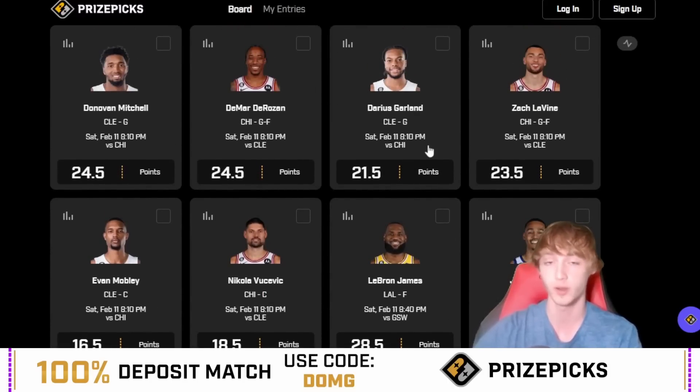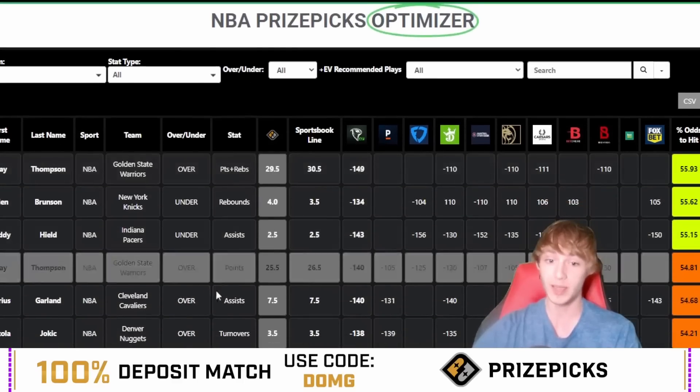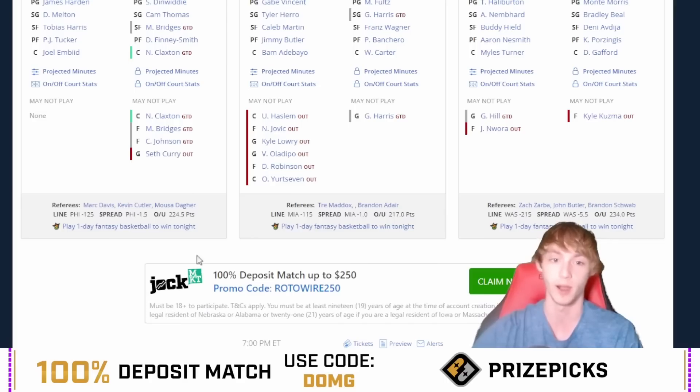Make sure you always tail at your own risk and look into these props a little bit more on your own. But Klay Thompson right here — this is pretty damn good value because he's at 26.5 on sportsbooks at minus 125 and minus 132 to go over. Yet he's at 25.5 on PrizePicks. So really, really good value right there.